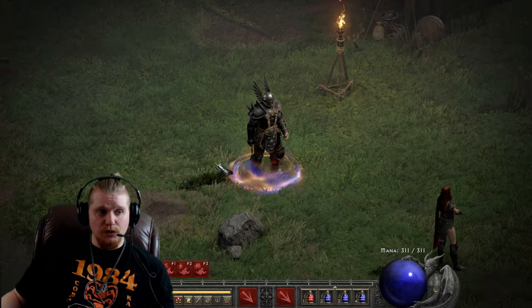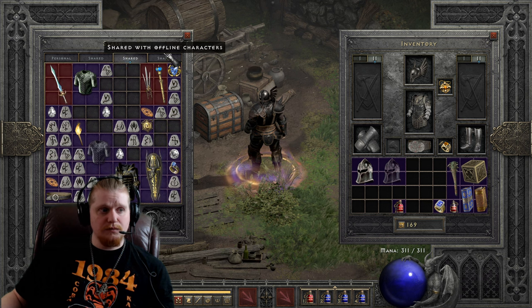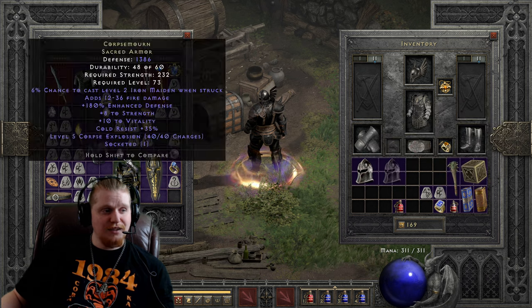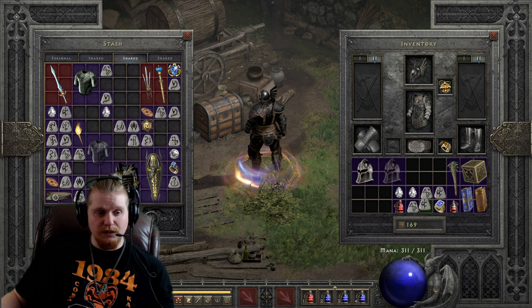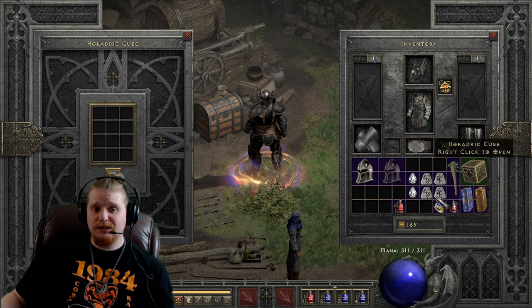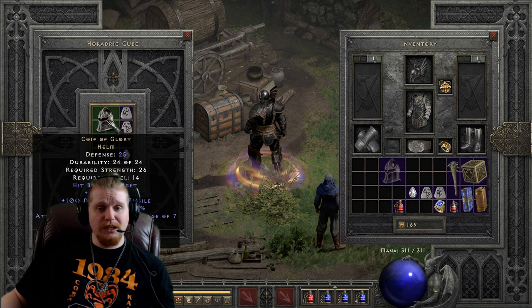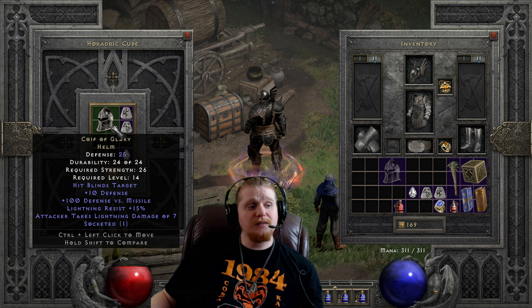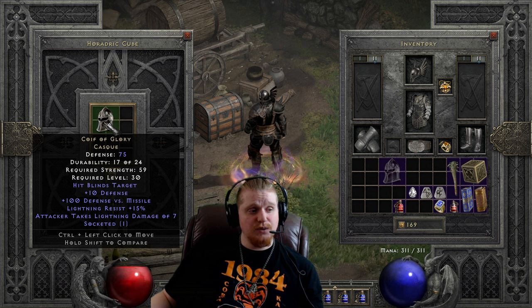You can, of course, upgrade these. I'm not exactly sure that you should upgrade this particular helmet, but on these videos we're going to anyway, because that is what we do. So we're going to need a Shael, a Tal, and a Perfect Diamond to perform this upgrade, and we're going to upgrade both the ethereal and the regular version and see what effects we get. The Coif of Glory regular version is going to go from 25 defense, 26 strength, level 14, to 75 defense, 59 strength, level 30. Not a bad upgrade — the defense went up quite nicely, and the strength requirement didn't go up so much as to make it untenable.